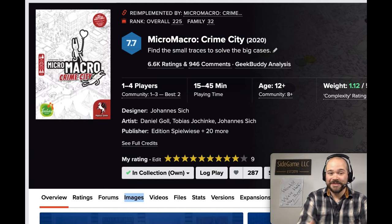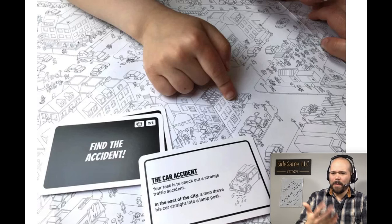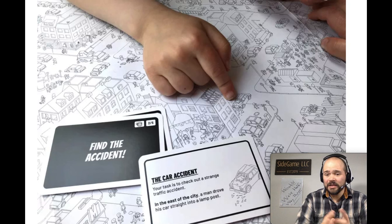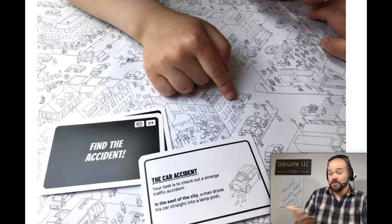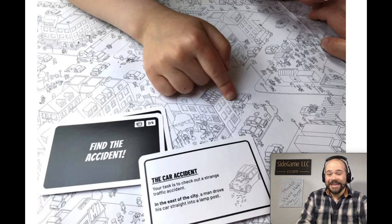My number 53 goes to MicroMacro: Crime City, a crime-solving game blended with a Where's Waldo mechanism. In this cooperative game you have cards that give little objectives and questions, and you follow clues to solve a gigantic case. My favorite part is how it presents questions right away instead of waiting until the end to find out what you're solving — giving you a sense of progression as you find piece after piece, guided through the whole puzzle.